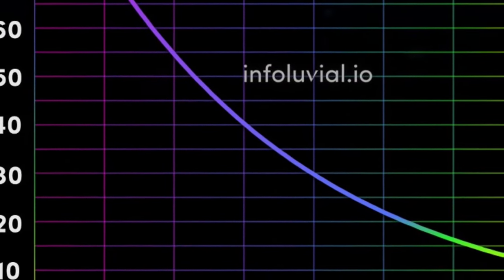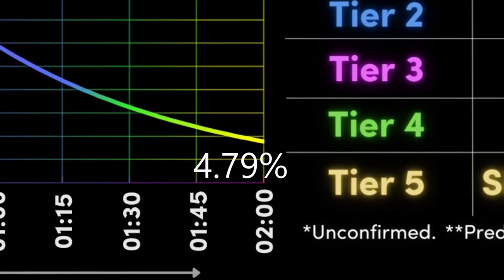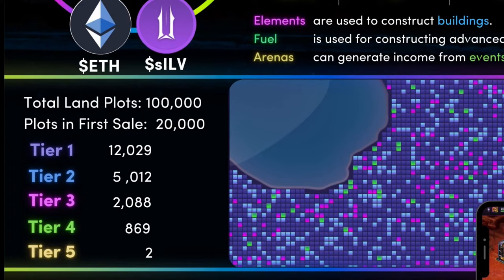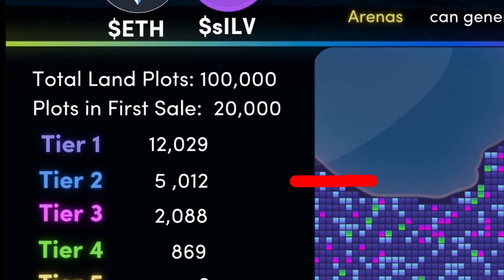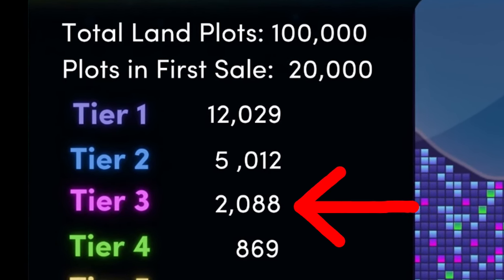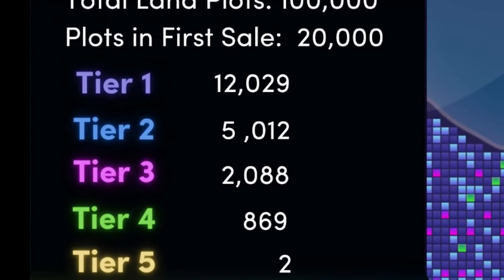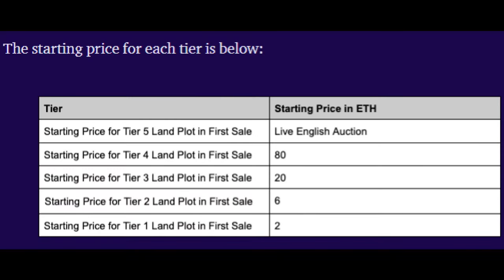If nobody has stepped up to claim this land at its lowest point, this land will be locked away and will remain unclaimed. The number of lands per tier being sold in each land sale will be: 12,029 Tier 1 lands, 5,012 Tier 2 lands, 2,088 Tier 3 lands, 869 Tier 4 lands, and 2 Tier 5 land plots.